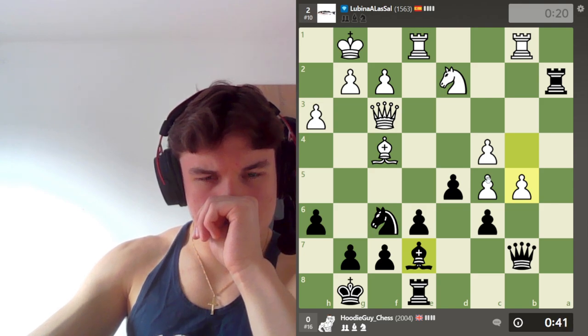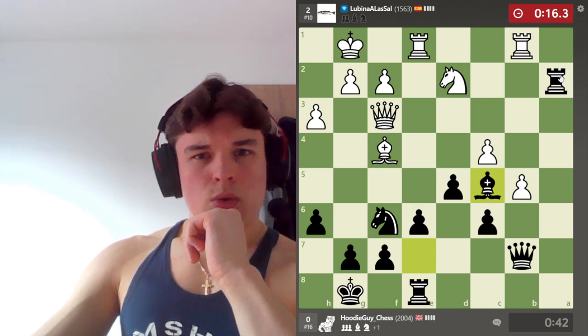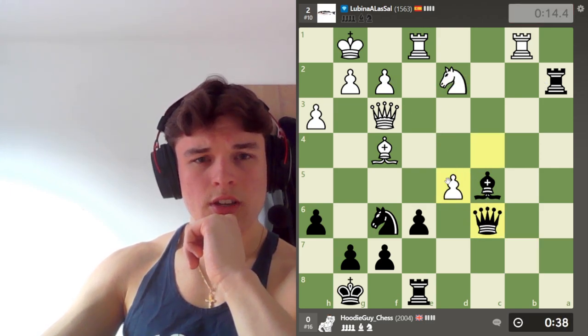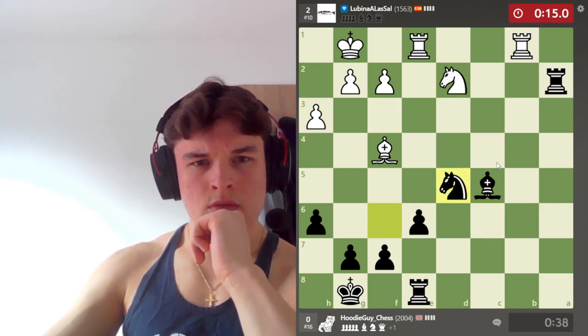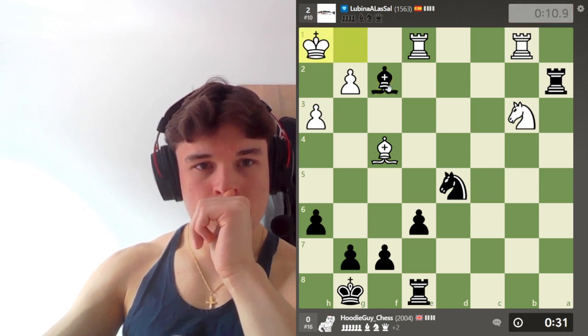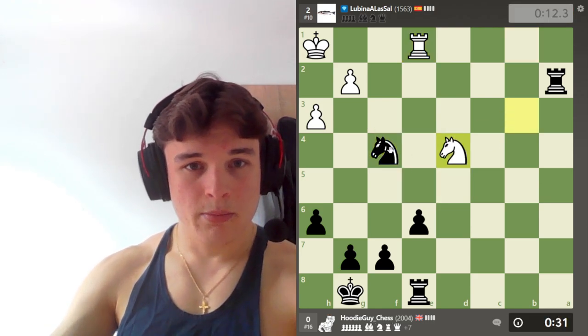What if I take on c5? Also this is being set up for the future. Let's take. We're happy to trade Queens here. Attacking the Bishop, attacking the Knight, pressure on f2. Good move - attacking our Bishop, even though his Bishop hangs. But we can take, we check, take the Rook and take the Bishop. And our opponent crumbles at the end. Take and come back, put the Knight on d5.